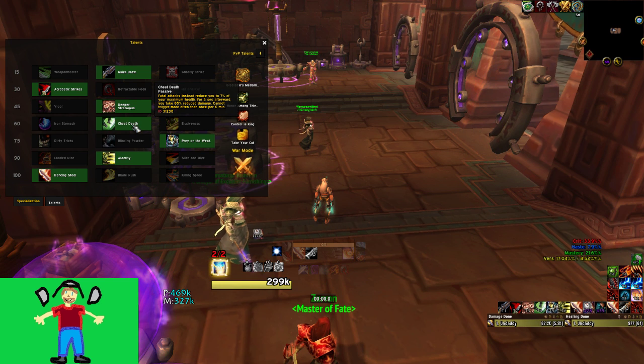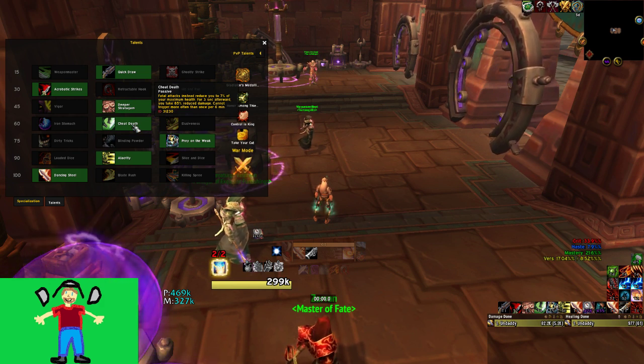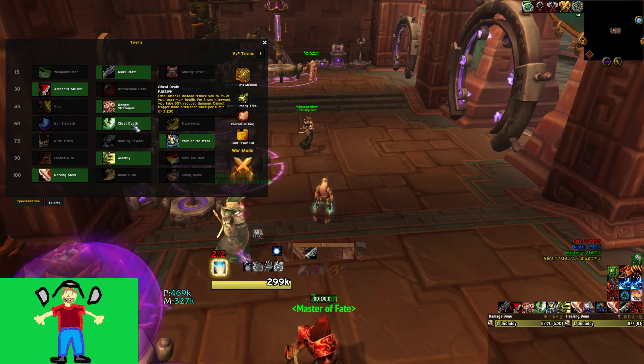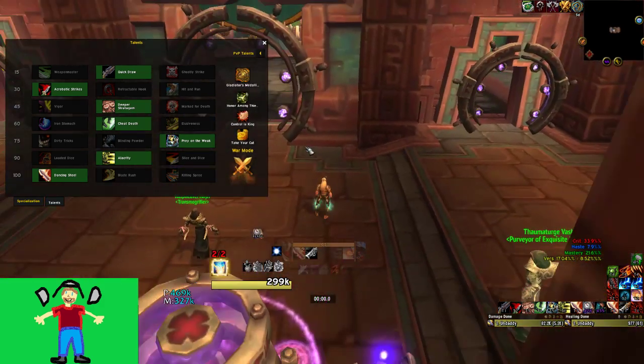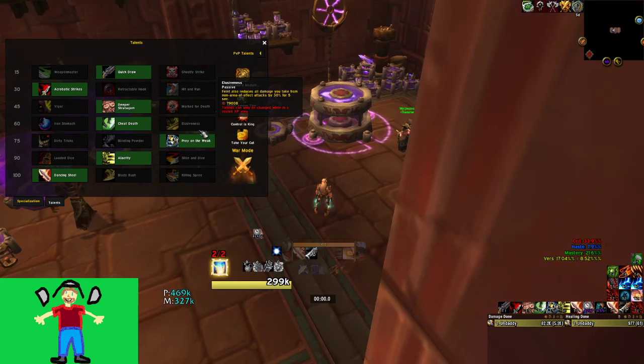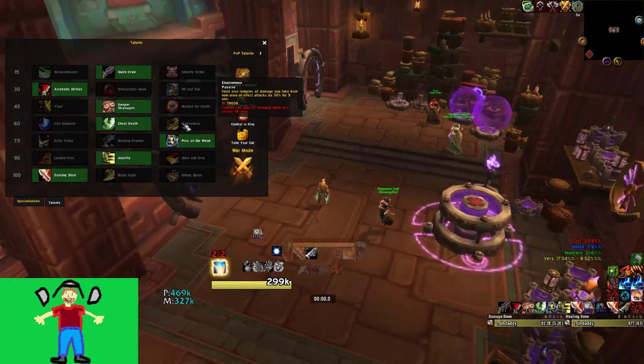There are some situations you want to run Elusiveness. In keys, typically these are high Tyrannical Temple of Sethraliss — even high Fortified Temple, Elusiveness is fine — as well as King's Rest, where both Tyrannical and Fortified Elusiveness can be the play. On Tyrannical weeks, Elusiveness allows your Feint to affect Spit Gold on the first boss and the Severing Axe debuff on the third boss. On Temple we're obviously talking about Galavast.